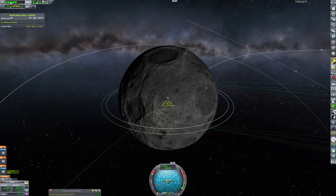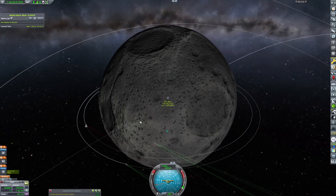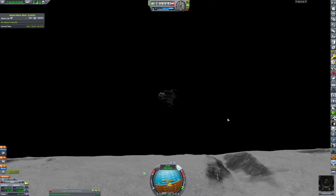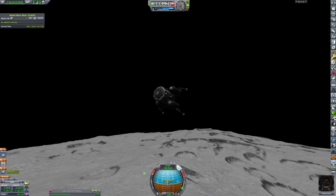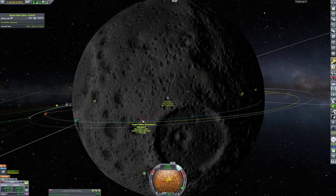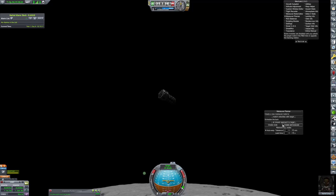Here we are waiting for the whole orbit so that we can blast off from the surface and reach our capsule. Here we are — we're launching. I have it so that we took the entire first stage with us, and then I separated to the second stage because I was worried that we wouldn't have enough fuel. But don't worry, we did — we had more than enough fuel.